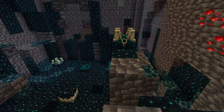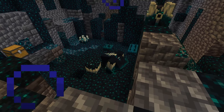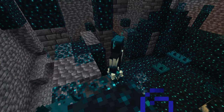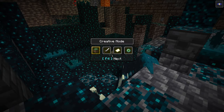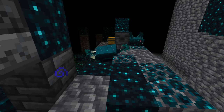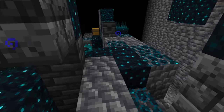With the new ancient cities and the Warden we have some new blocks and also a new enchantment. The new blocks are the skulk, skulk veins, the skulk catalyst, and the skulk shrieker — all of which we've seen before at the last Minecraft Live event. We also have another block we didn't know for certain was coming, one we'd seen in pictures of the ancient cities: reinforced deep slate.